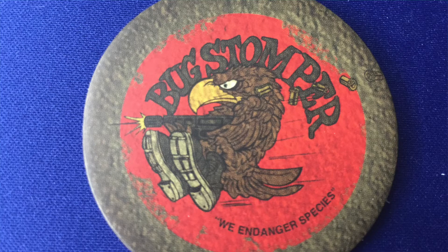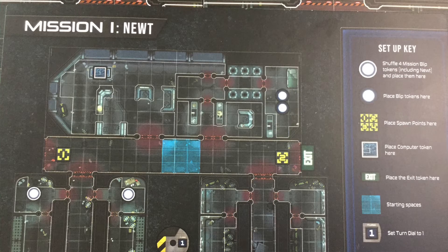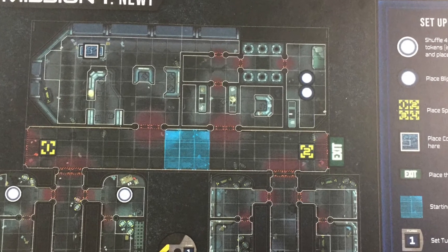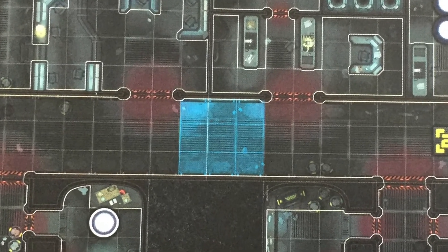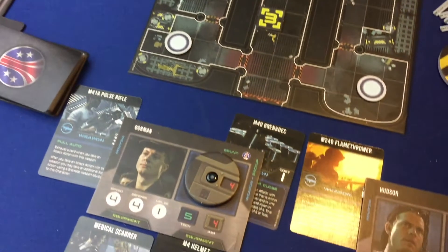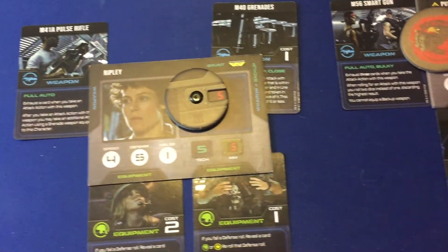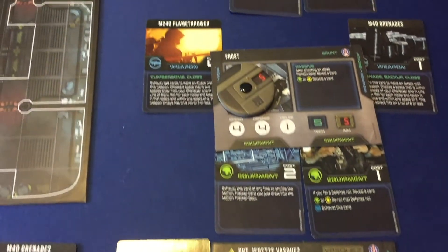The activation token is the big disk with the Bug Stomper logo on it. This is passed from player to player to indicate who is active at any given moment. Now that you know what everything is for, let's get set up. Find the mission mat called Newt — it's the only one you're going to need for this tutorial. Arrange the four map boards in the configuration shown on the mission mat, and then use the diagram on that mission mat to place the four spawn points, the exit token, the computer terminal token, the four mission blips — remember those are the ones with the white border around the backs — and then two random regular blips. The remaining computer terminals, supply crates, sentry guns, tokens, and dials will not be needed for this mission.